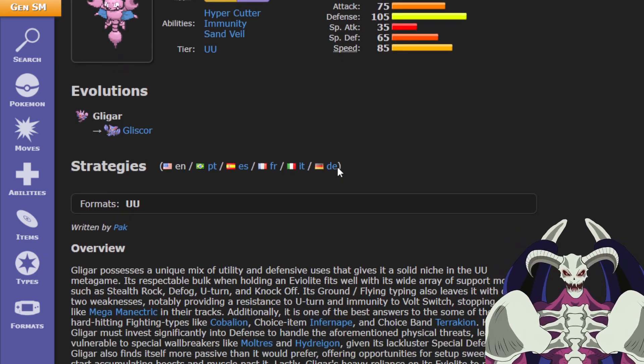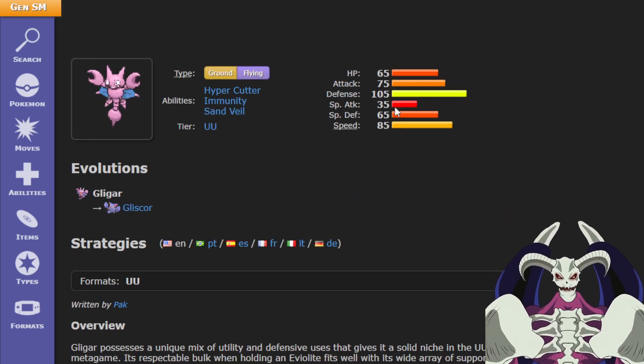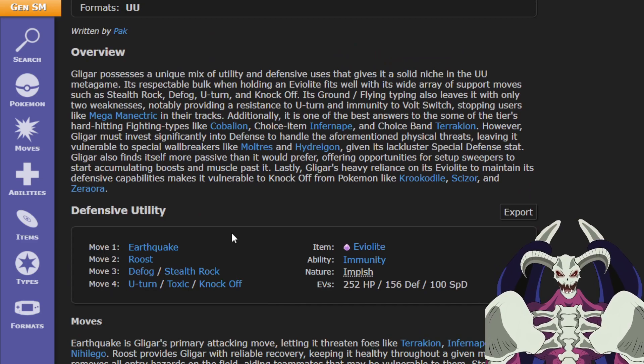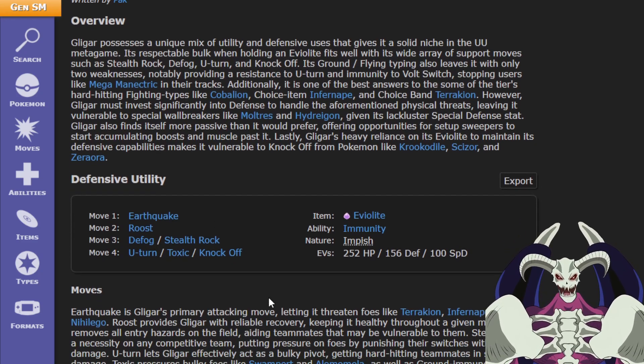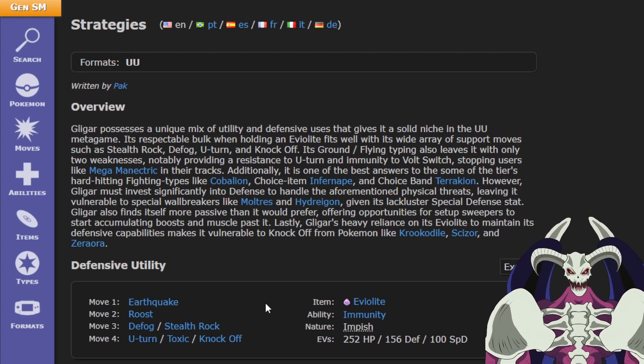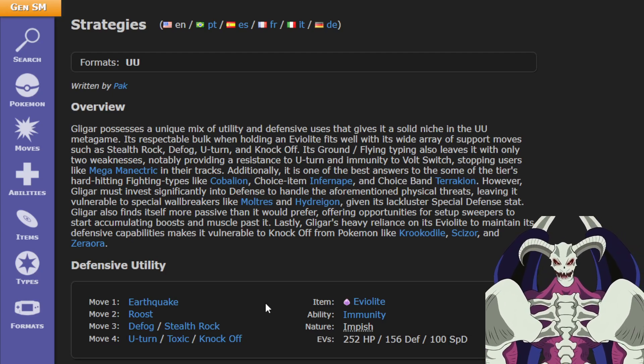The moveset is also pretty good. You have Earthquake for damage output, Roost to heal, Defog, Stealth Rock, U-Turn, Toxic, and Knock Off. You have multiple options to set up and use utility moves.